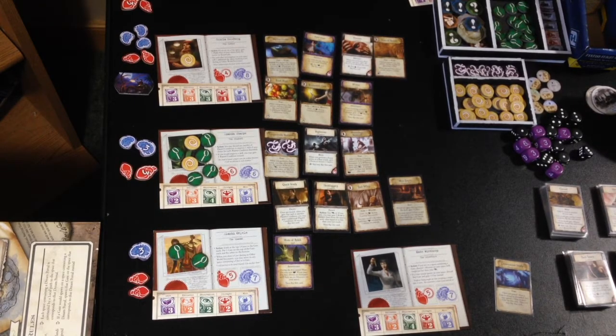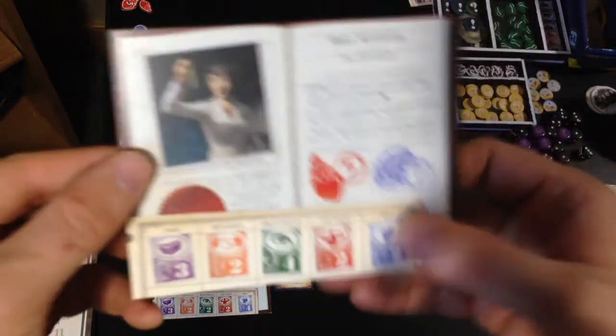Hello and welcome back to Eldritch Horror of the Dreamlands, Turn 4. To start this turn off, we needed to get a replacement investigator for poor Daisy Walker, who didn't make it last time. I have chosen Kate Winthrop.